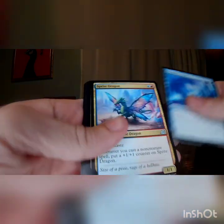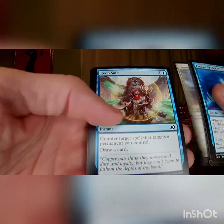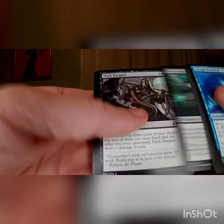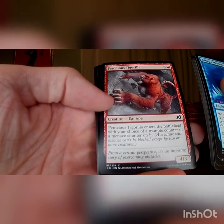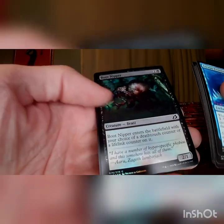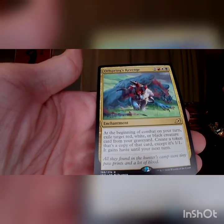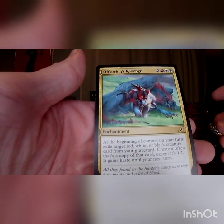Human Soldier, Bloodfell Caves, there is another foil — foil and rare. Escape Protocol, Sprite Dragon, Regal Leosaur, Thwart the Enemy, Tentative Connection, Imposing Vantosaur, Keep Safe, Blazing Volley, Cathartic Reunion, a Boot Nipper, Dark Bargain. Ferocious Tigerilla — possibly the most fun thing to say I've ever had to read as far as card names go. A Foil Boot Nipper and Offspring's Revenge. I can see this card being hilarious in Kalia of the Vast decks where you just get value every time something enters.